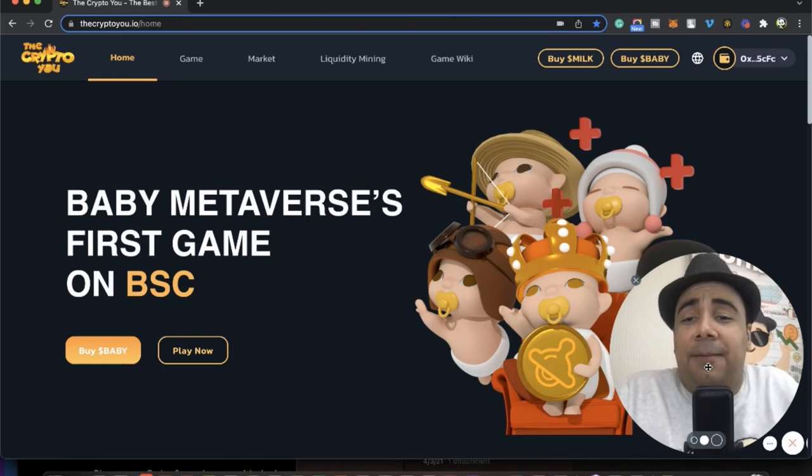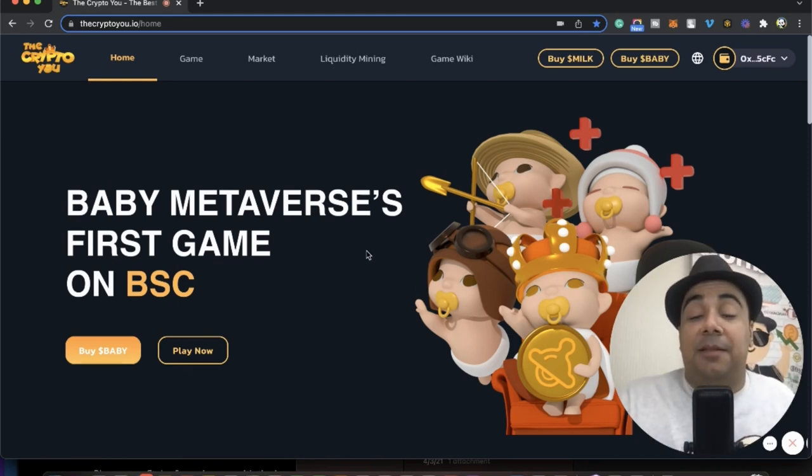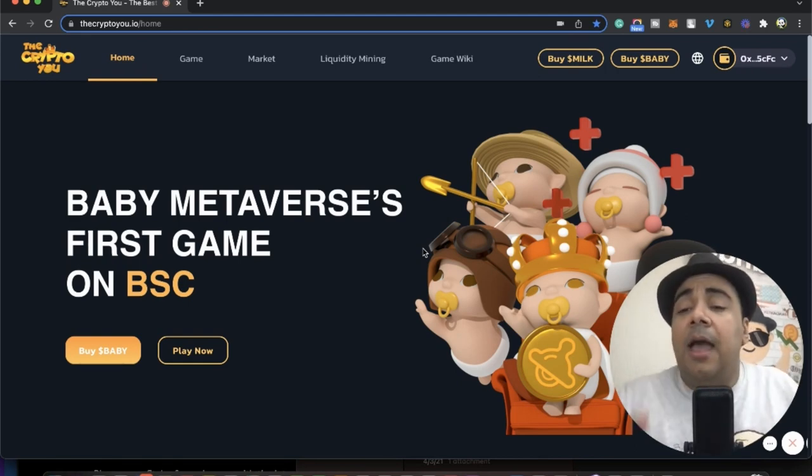Hello guys, welcome back with WC Banda. Today I will be reviewing with you a brand new game that just launched on the Binance market chain literally a week ago. The game name is The Crypto U. This is an NFT game that people can actually play in order to earn money. The game itself was actually built by a company called BabySwap, which is a crypto money exchange that has been around for a while and is probably one of the most promising platforms on the Binance market chain.